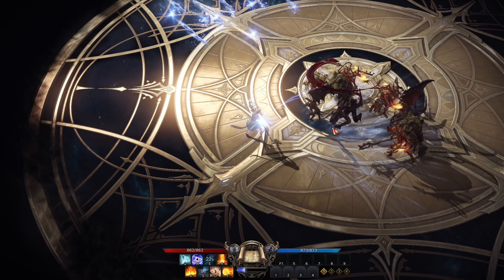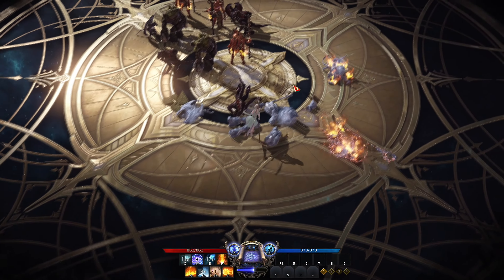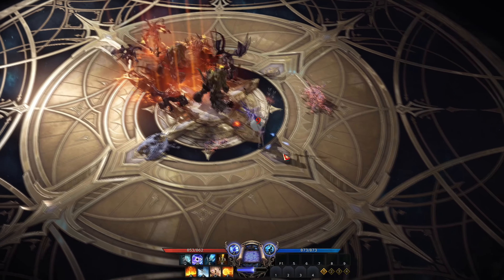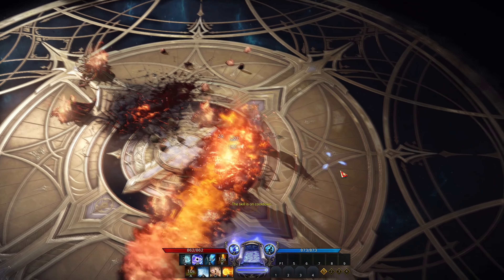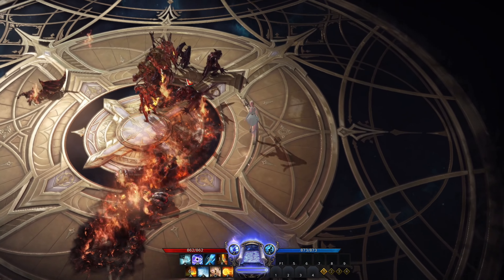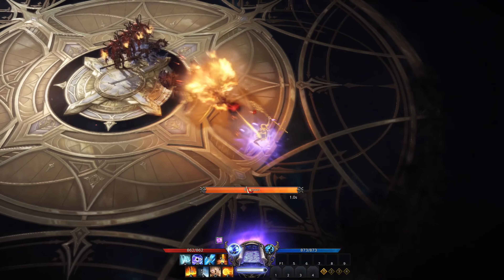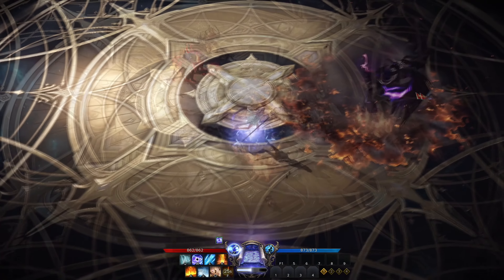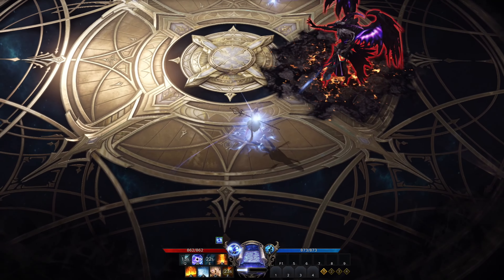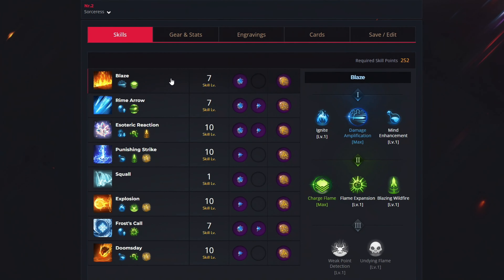The Sorceress is one of the two starting mage classes in Lost Ark, specializing in ranged magic damage with fire, lightning and ice elements. She's a very good class for skilled players as she deals very high damage at all stages of progression and can comfortably complete solo or group content. If you are looking for the best leveling, raiding, chaos dungeon or any other PvE content build, then this is the one for you. Let's move over to the build itself.